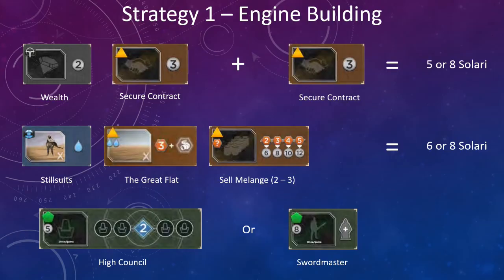Then on the next turn, if you hit the Secure Contract space again, that gives you your eight Solari needed for the Swordmaster. Alternatively, you can do these three steps in a row — it's a little harder because these are highly contested spaces, but you can purchase the Swordmaster pretty quickly. A more subtle strategy: on your first opening turn, if you have a Fremen faction card, purchase the Still Suits for one water. Then on your second meeple placement, hit the Great Flats for three spice, burning both waters. On your next turn, sell two or three spice for six or eight Solari, giving you the opportunity to purchase either the High Council or the Swordmaster.